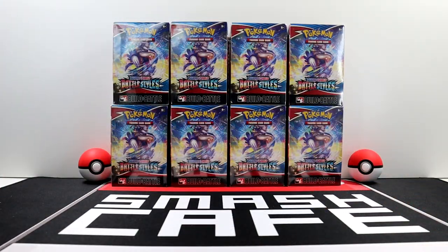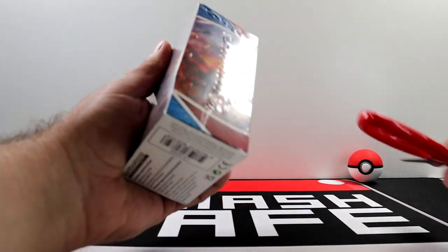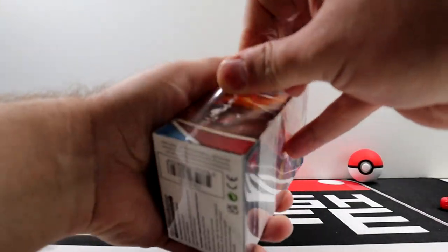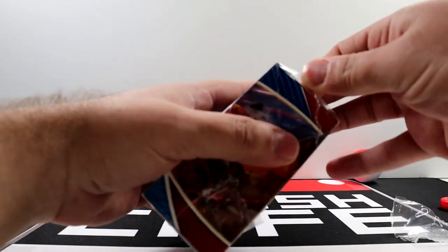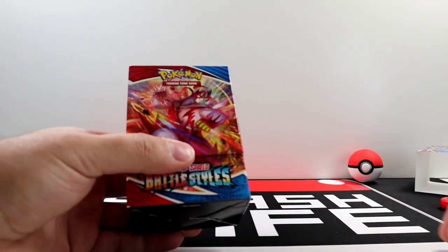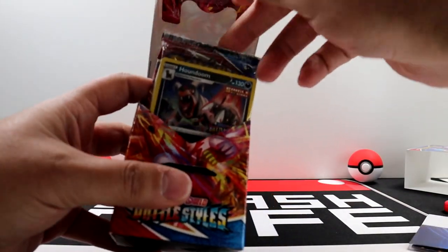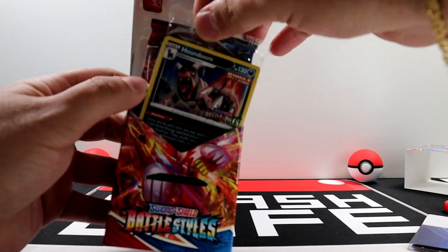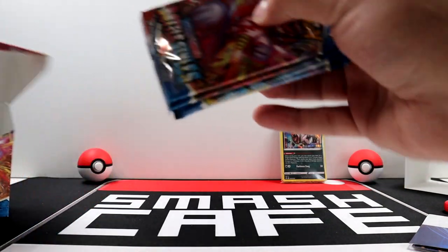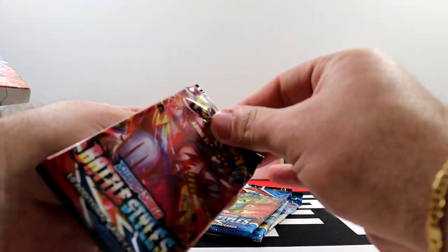For our first box, let's take a look and see what we get. The four promos are — I'm not even going to pretend like I know — I just know Houndoom and Octillery are two of the promos, and then there's a grass one. I can't remember the last one. We got a Houndoom in this one. The goal is to pull all four so I can give them away to you guys. We got four packs, so let's see what comes in our first kit.